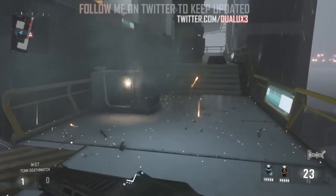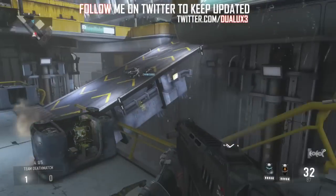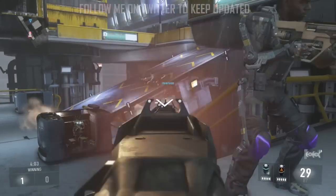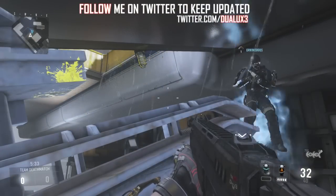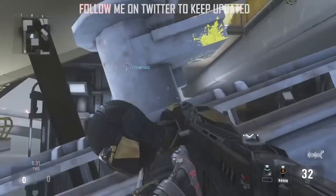What is going on guys, it's your boy Duelux back again bringing you the best GTA 5 and Advanced Warfare glitches. Today's glitch is super awesome — it's on the map Ascend, great for trolling your friends and great for infected in private matches.